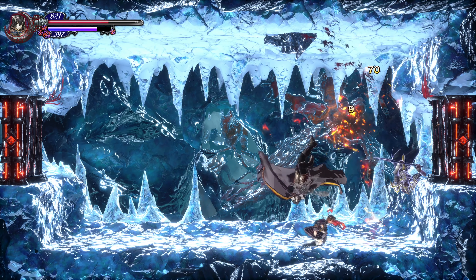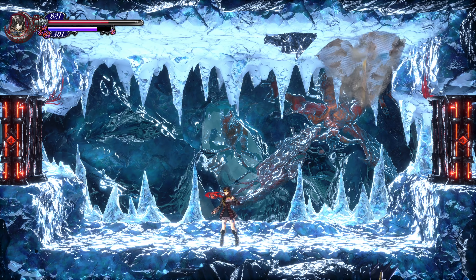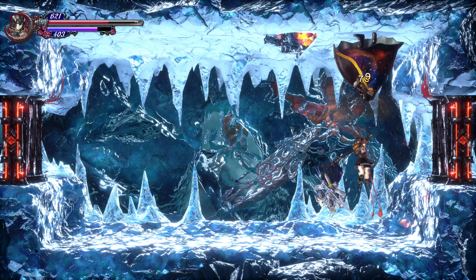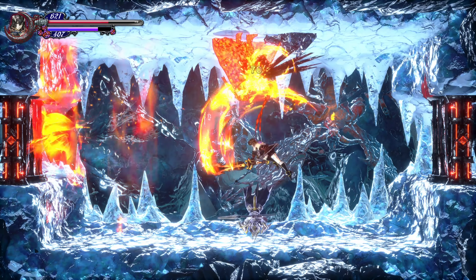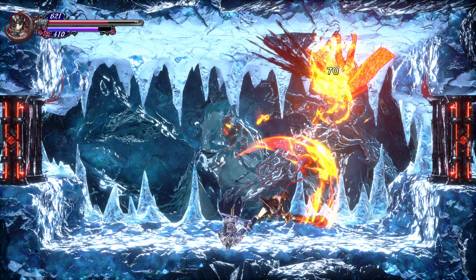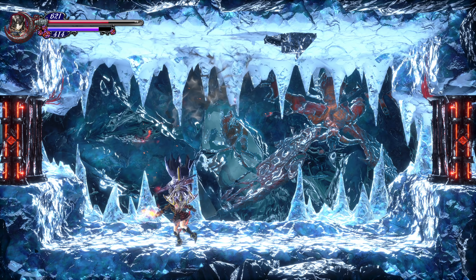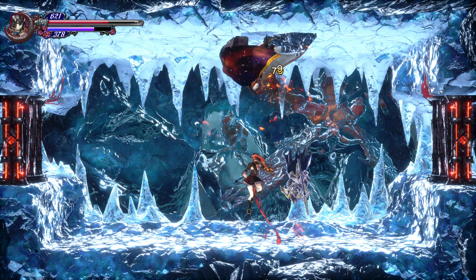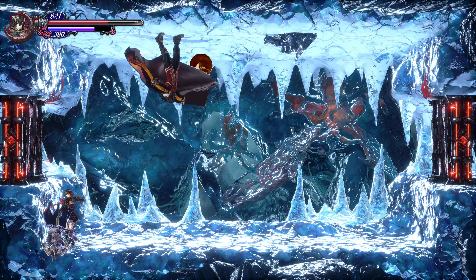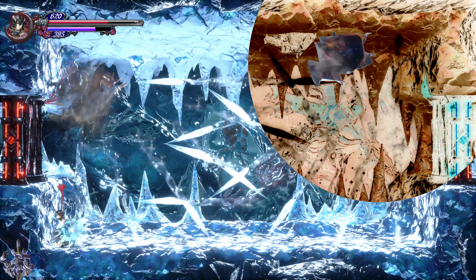As he gets lower and lower in health, he starts really busting out his abilities. The bat is one of the deadliest abilities he has — he turns into the mist and then very suddenly turns into the bat and swoops toward you. You can double jump over the bat, or you can try to hide in a corner and pray he doesn't hit you, but chances are he will. When you start recognizing what the bat looks like and how it's going to appear, double jump over it and you'll be safe.